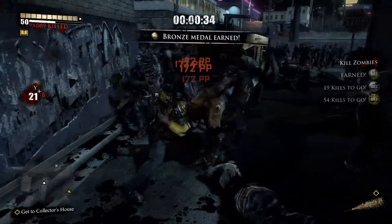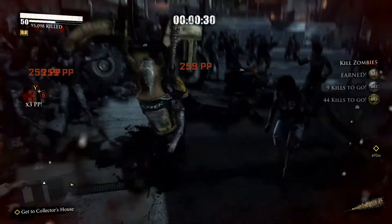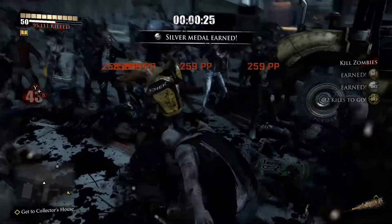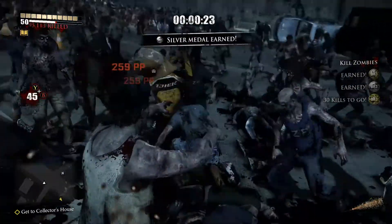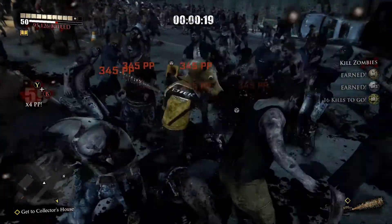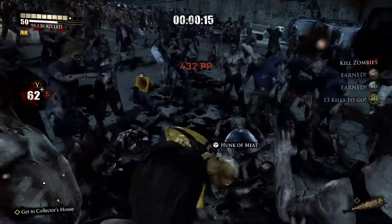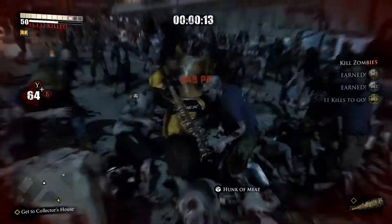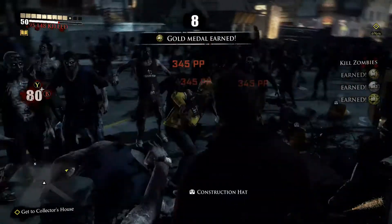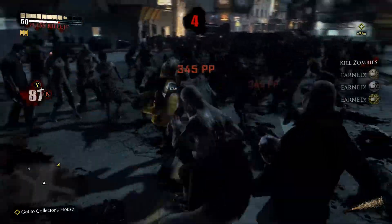As you can see, what I did is as soon as I started the event I ran up this alley as fast as I could, basically running north, where you'll find yourself on the street with a lot of zombies — especially at nighttime. If you hit any event at nighttime the zombies are going to be more aggressive and more populated. As you can see here I'm almost at 65 zombies with about 15 seconds left on the board, and that's just with a basic combo weapon, one of the bats.